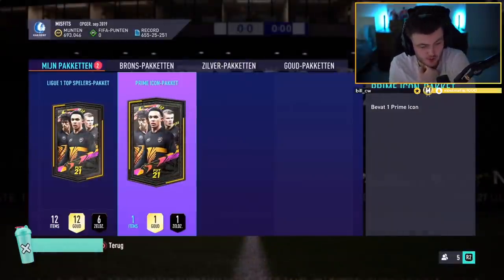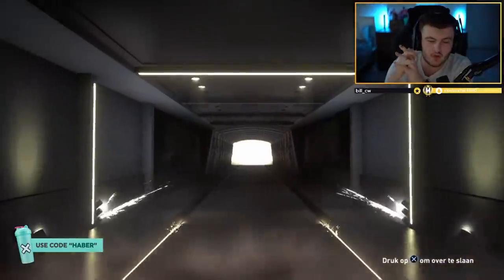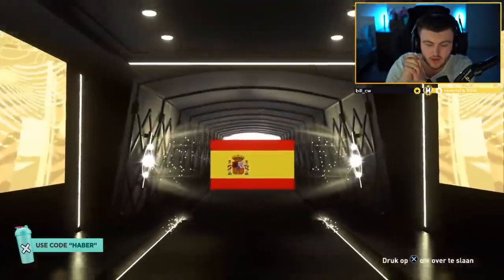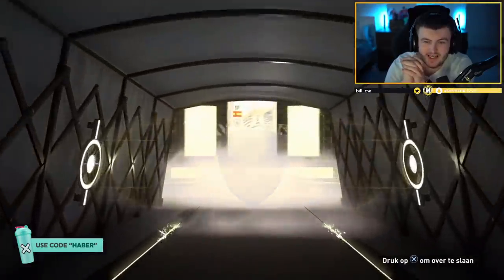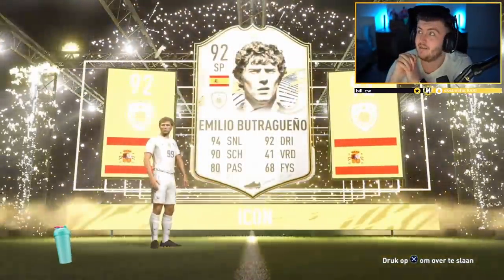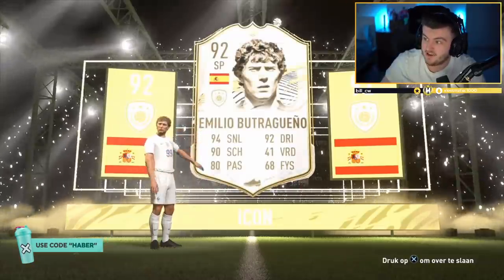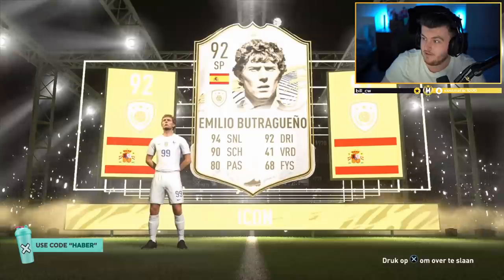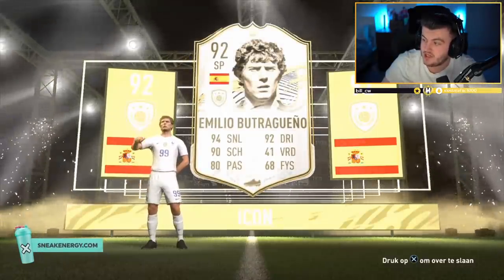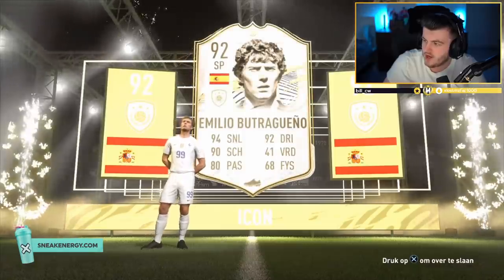Another Prime Icon pack now — we're looking for something good for his untradable first-owner team. Can we get something good from this Prime Icon pack? Brazil, French, Dutch — one of those. Or Spanish — do not be Raul, please. Oh — Butragueno! That's good, that's really good. We'll take that. Butragueno is fantastic — Prime Raul is like the only prime icon that's gone tradable. That's a big win. I can tell you from experience using this card that he's absolutely phenomenal. He's worth at least 1.5 million — yeah, 1.5 million coins. That's a win — it'll go into the team as well.